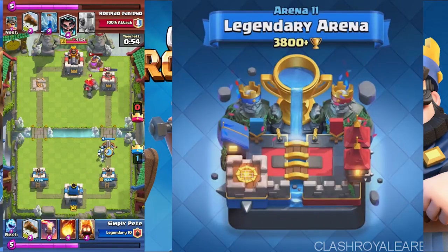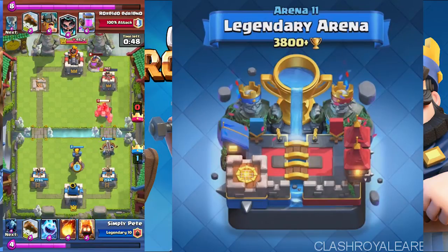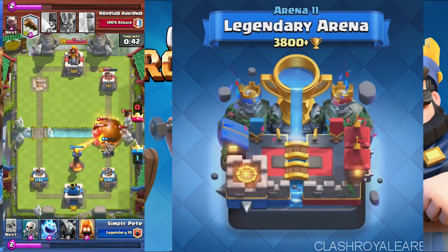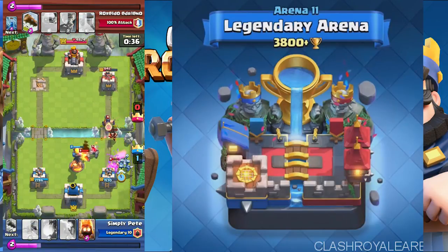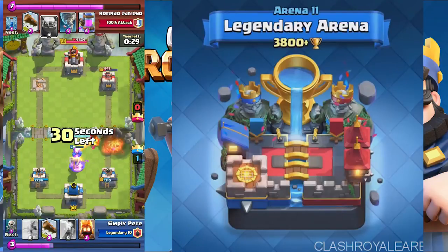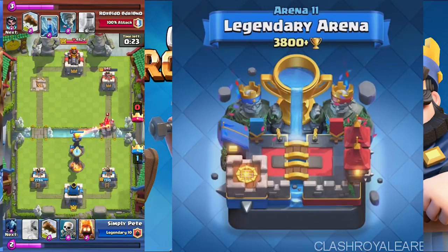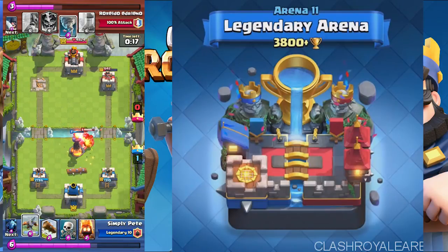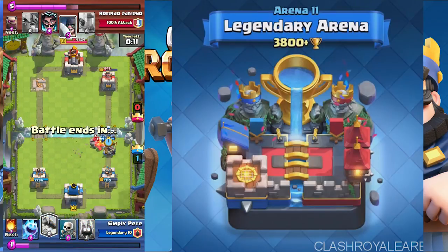The new legendary arena looks a bit dark to me — kind of like a combination of Royal Arena and the current legendary arena. There's a giant trophy similar to Royal Arena, water pouring out, crowns on both kings, what looks like a lava pit on the bottom left, and rocks scattered on the outside like the current legendary arena. Overall it looks pretty cool, though it does seem a bit dark — but that could possibly change.